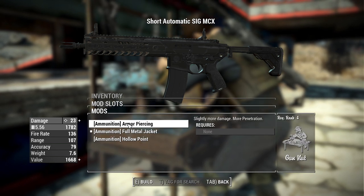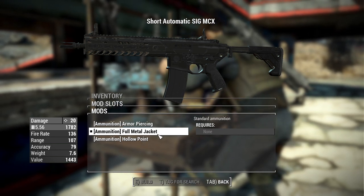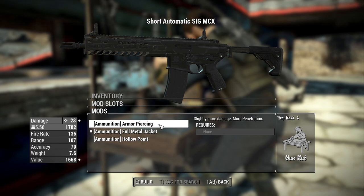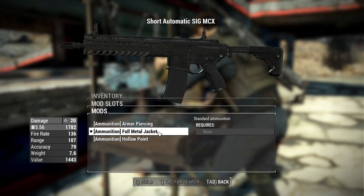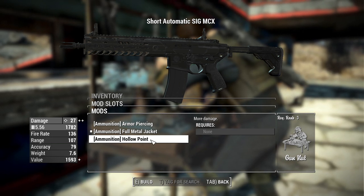For ammunition you can choose between armor piercing, full metal jacket, and hollow point. Armor piercing will give you a little bit better damage as well as more penetration, and hollow point will give you more raw damage.